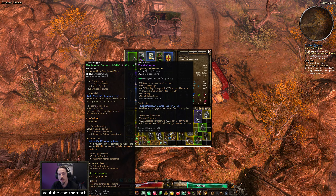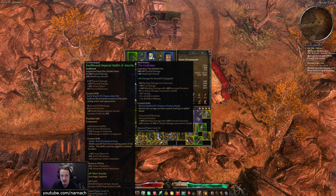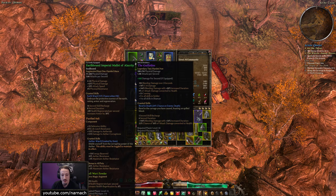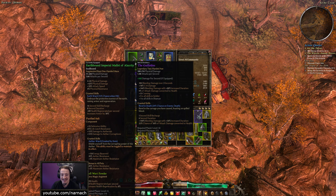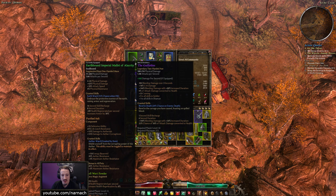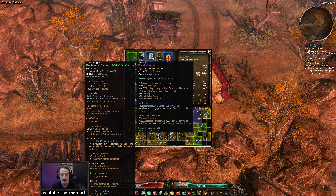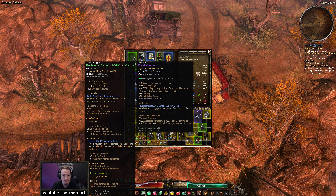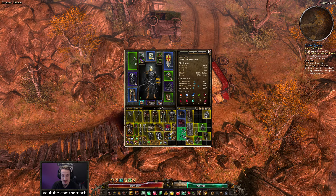Revel in Death: 20% chance on enemy death, one second recharge, six second duration, 100% increased bleeding damage with 50% increased duration, and 25% chance of 50% of attack damage converted to health. That's quite a lot of sustain — it's a buff that's effectively just going to refresh itself as long as you keep killing. Fancy!